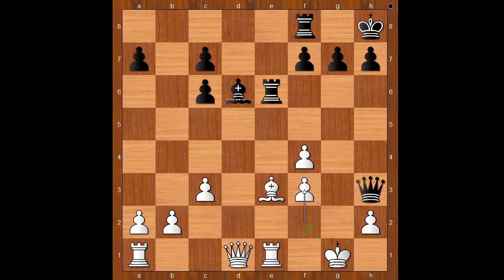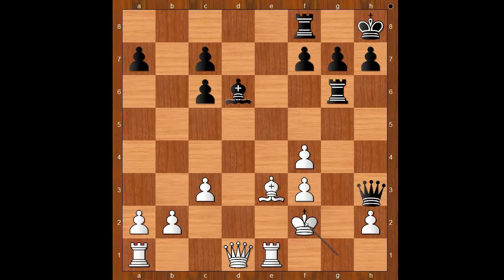Perhaps f3, perhaps making room for the king to escape — I'm not sure, what do you think? Because black played the move and white resigned. The move is rook to g6 check. White resigned in view of this continuation: king to f2, queen to g2 checkmate. Amazing, isn't it? What do you think of this game?